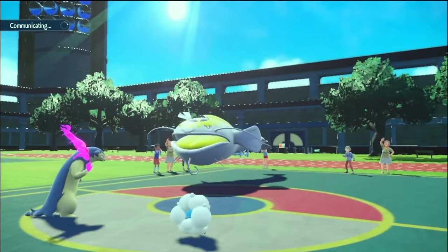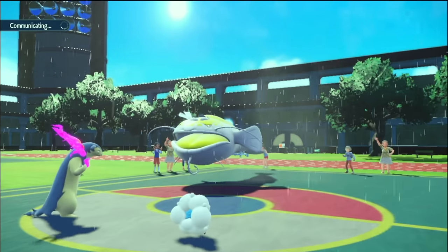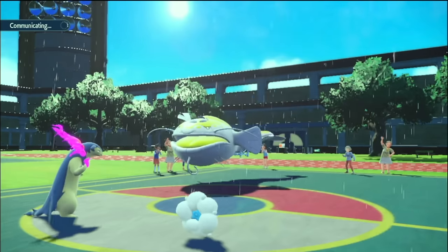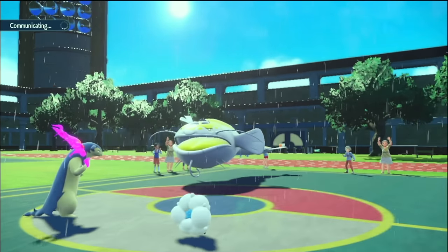Rain Dance! I don't care — I can set Sun right back up! I can also Encore them into that, maybe. You might have Oblivious — does that block Encore? I'm definitely going to go for Sunny Day and Eruption. That way Whimsicott stays on the field for an Encore next turn.